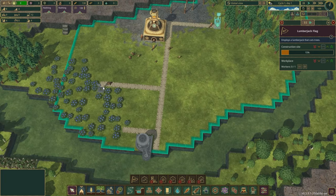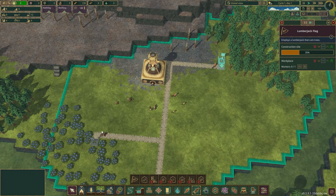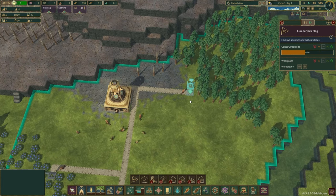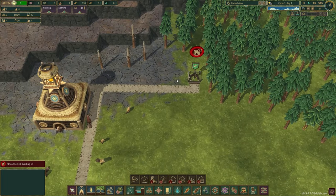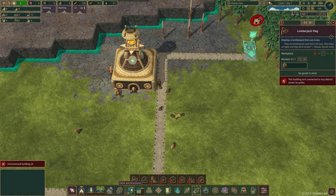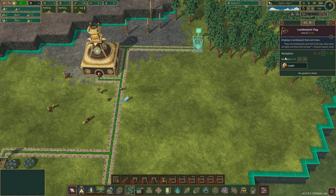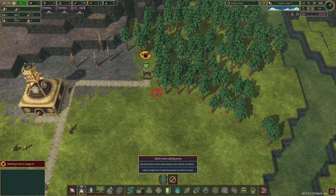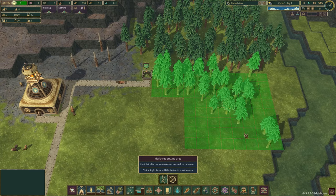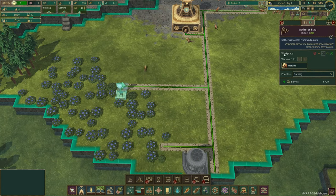We finally got somebody going and constructing. These two don't require anything — they're just simple gatherers. I didn't actually connect the door — there we go. We should have a lumberjack, and now we need to ask them to cut down some trees. Let's cut down these trees. I'm thinking we should maybe have a place to stockpile some food.